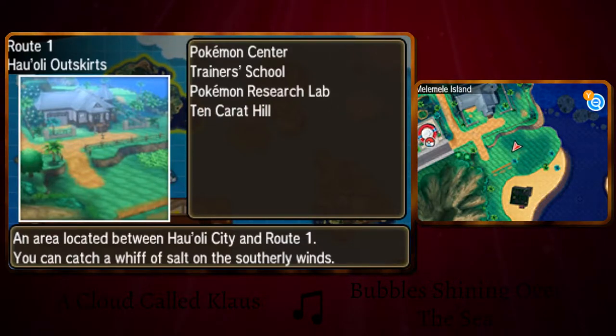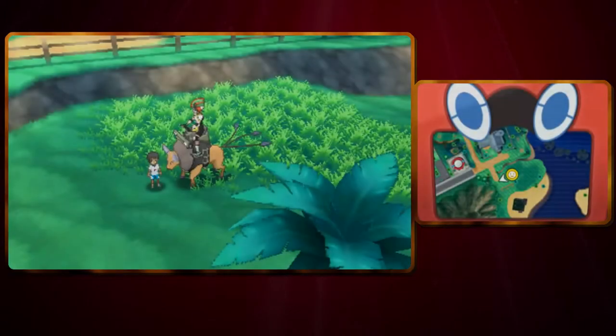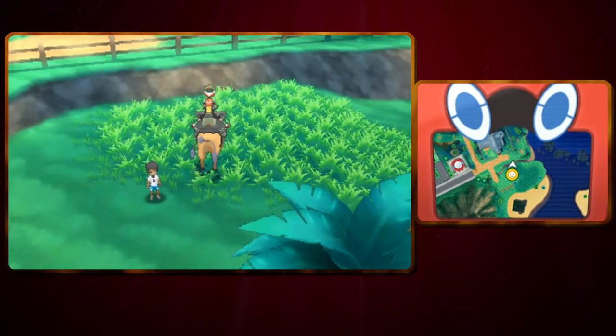There's a whole bunch of places you can find Wingull in the Alola region including Route 7, Route 8, Akala Outskirts, Brooklet Hill, Hano Beach, Hau'oli City, Kala'e Bay, and Melee Melee Sea. On this place right here there's a 50% chance of finding it, so let's see if we're lucky or not.